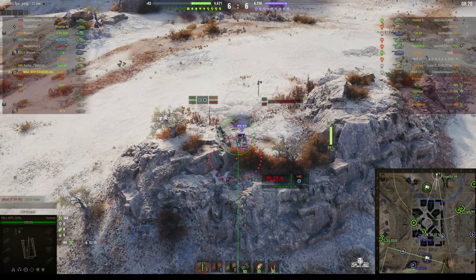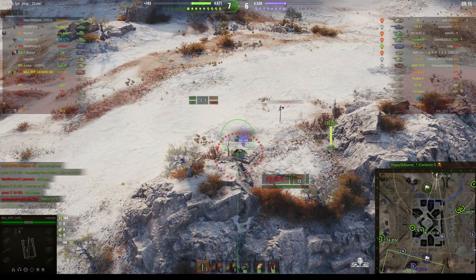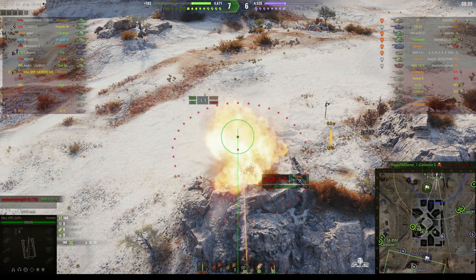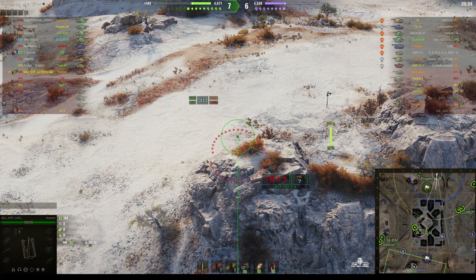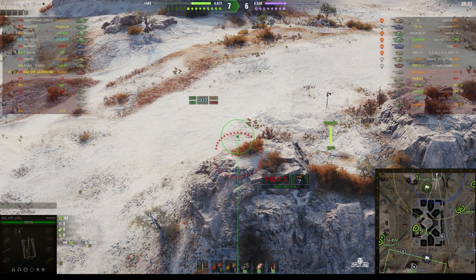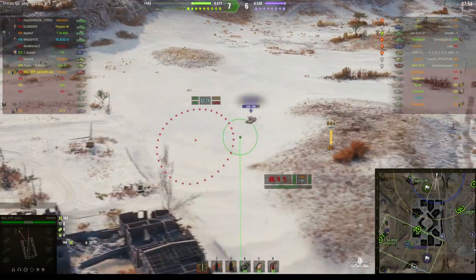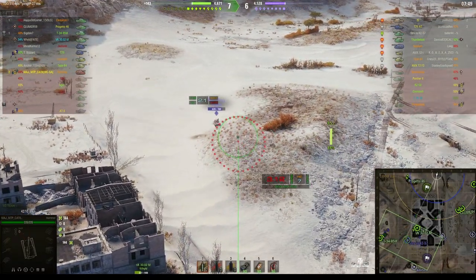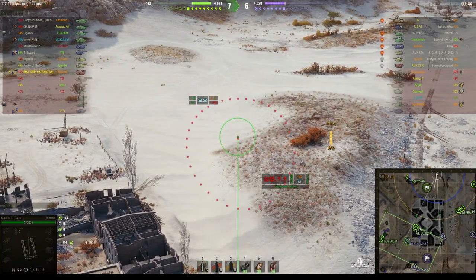There is a tank destroyer up there and it's missing some hit points. I believe that's a Nashorn. Rounds out — knocks the tree down. That was interesting because that was a Nashorn up there; the question is did he actually get damaged by Major MTP's shot earlier in the game? It could be.